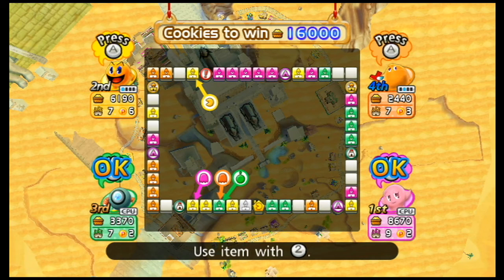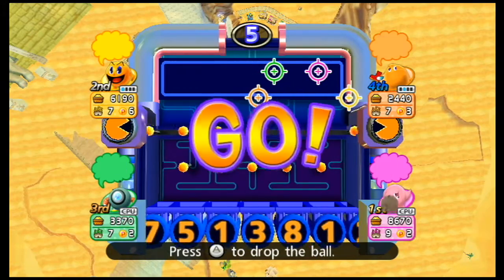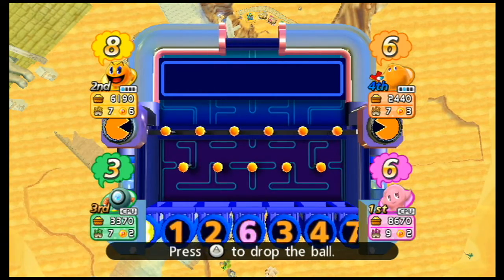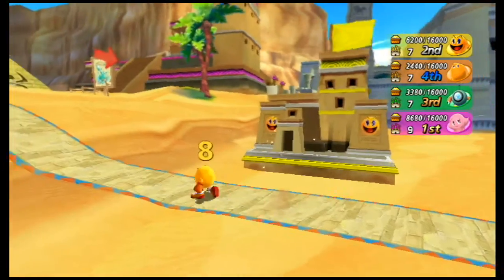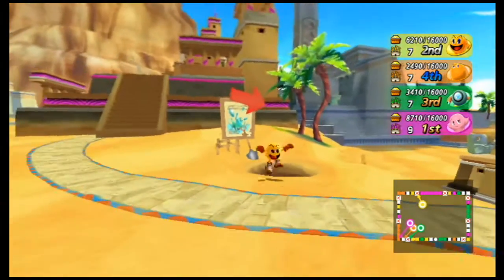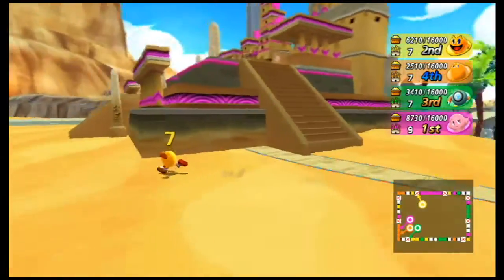I'm probably going to land on Pinky's huge one. Pretty much any number. Actually, that would probably take me over. I actually wouldn't mind attacking that one — if I can take it, that'd be really good. Pass this thing again. I love the look on his face there, like he looks like a troublemaker — even though he's supposed to be the hero of the story.